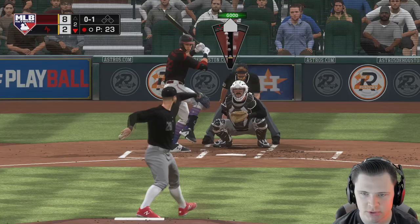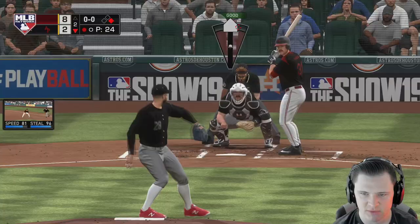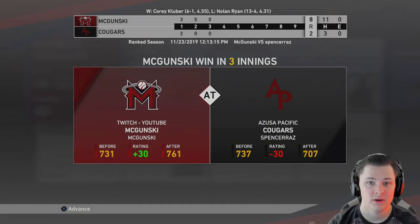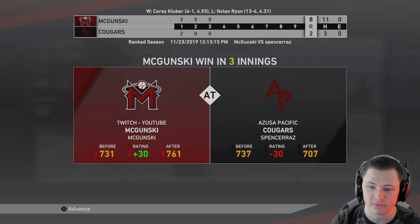Good changeup Kluber. Sinker cheese up and in - Hornsby ain't getting to that, no shot. Cutter's coming - we go back to the sinker. Lou Gehrig - if we turn two on this - oh my god, defense for days! Let's go Cory Kluber. That game was played on Hall of Fame difficulty and that will go ahead and wrap it up for Mike Trout's debut. Tomorrow we will be doing a Jimmy Foxx debut and Mike Trout will be our left fielder. Thank you guys for watching - if you enjoyed, please leave a thumbs up and subscribe.